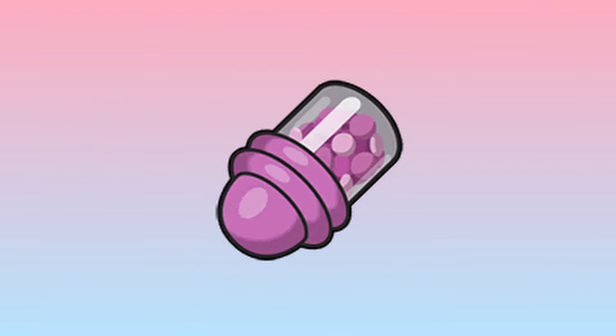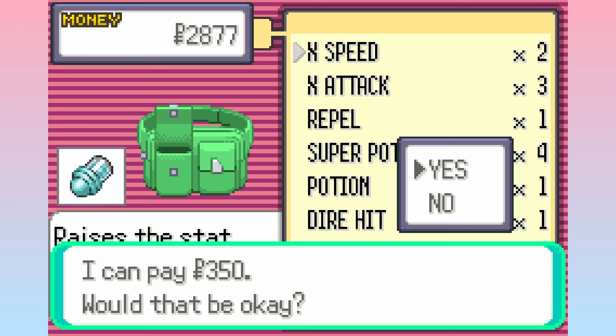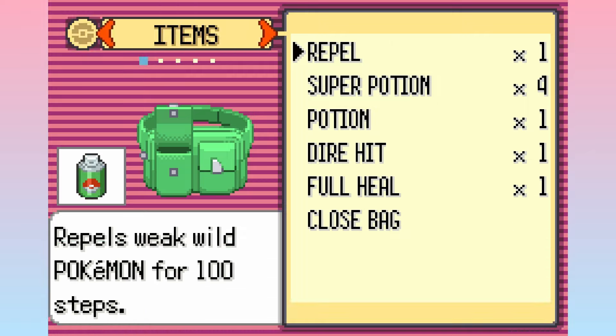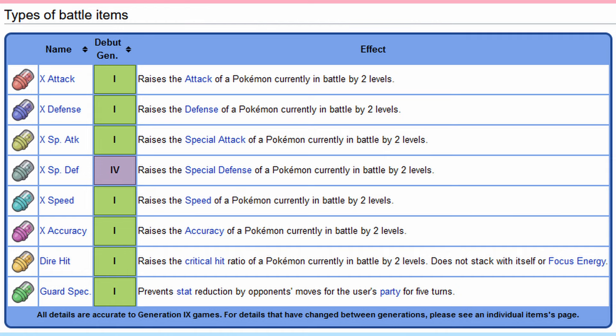The humble, tossed aside, quickly sold X item — the casual player's item pickup disappointment. So many of us totally ignored these as casual players because we tried them and realized that they did not permanently improve our stats, and immediately lost interest. For those in need of a reminder, X items are in-battle items that change how your stats work for that battle. I say 'change how they work' because the mechanics work a bit differently for each item in different generations, but we will come to that.